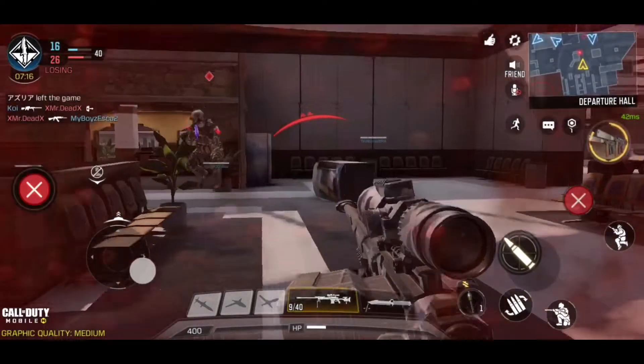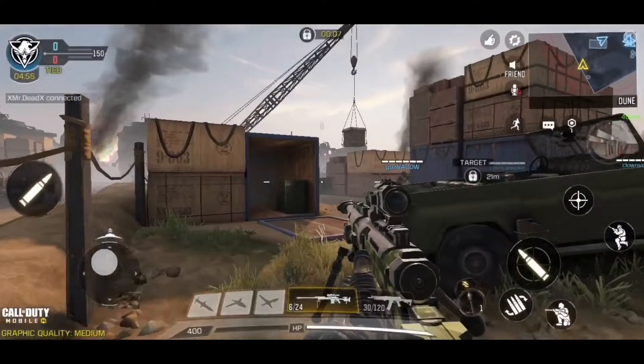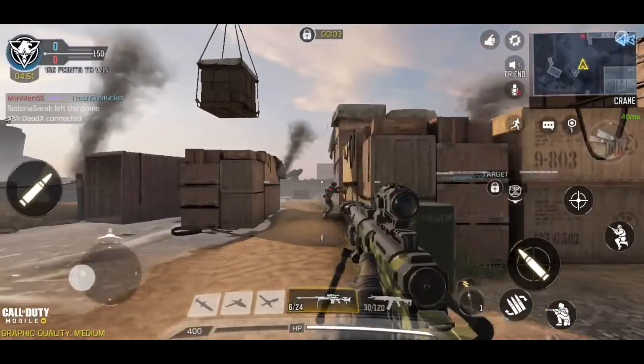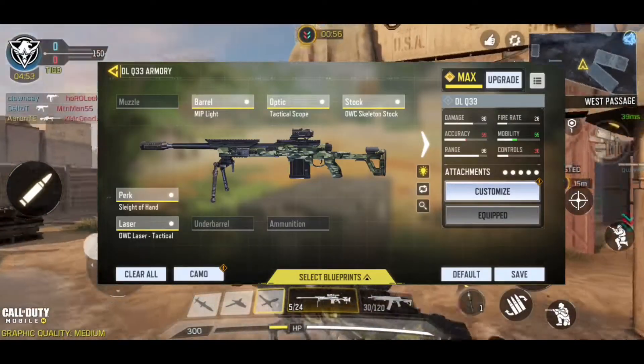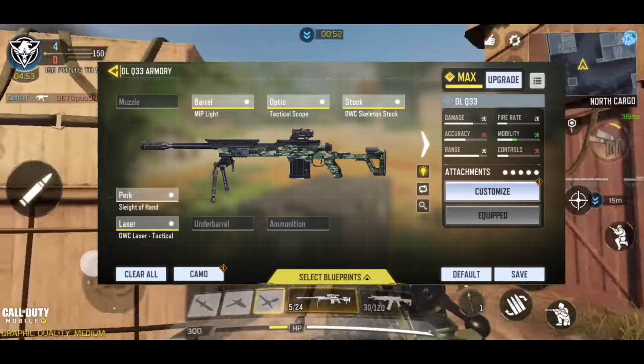But let's move on to the faster build now, because it's a lot more fun to watch. So you can see here in this next match on Shipment 1944, I used the fastest possible build I can make with the DLQ-33. I put up an image here of what the attachments are — mobility is pretty high. The goal was obviously to increase the ADS speed and movement speed as much as possible.